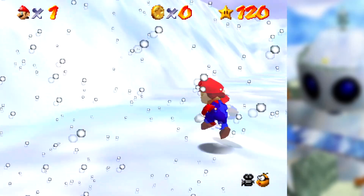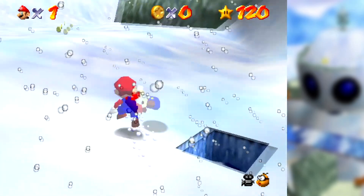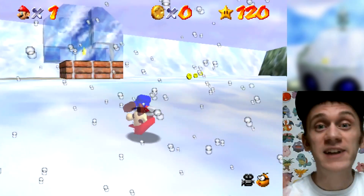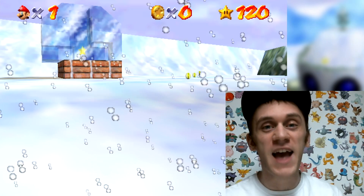You might be seeing this and wondering why Mario's moving limbs make him look like a breakdancing contortionist in the middle of an exorcism. Today we take a look at the game's memory in Super Mario 64 and answer this question and more.